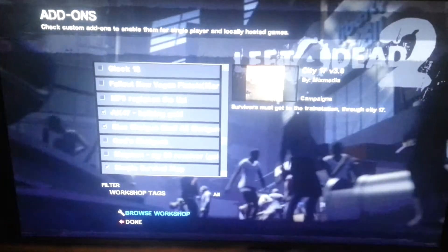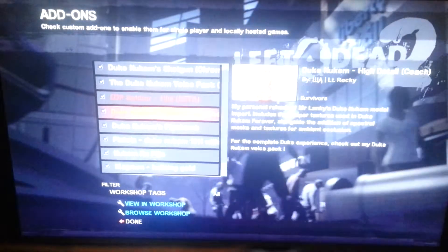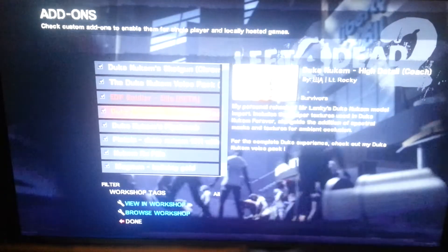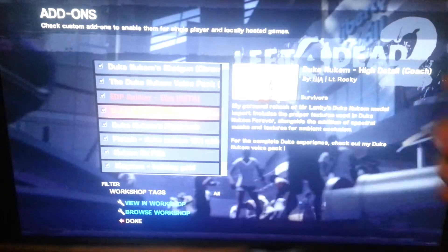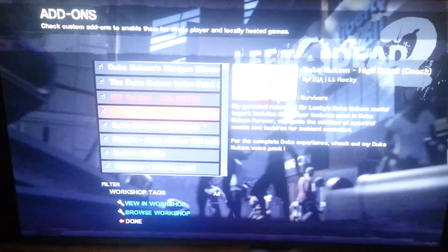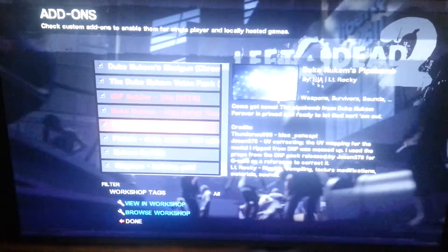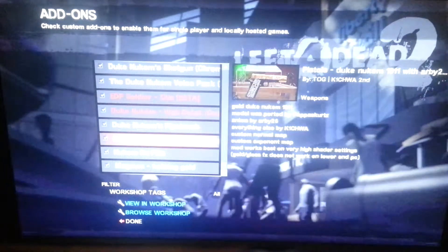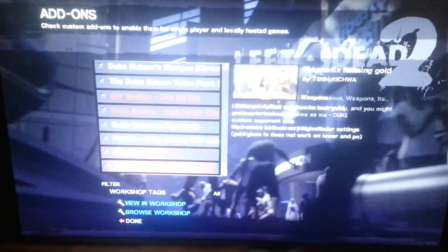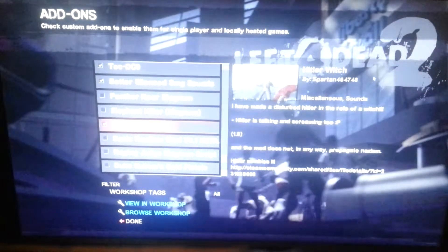Alright, we're going to be looking at the stuff I have in it. We've got the Duke Nukem mod — you probably can't see it because the screen is so bright — it's Duke Nukem, and it replaces Coach. It's very highly detailed, I've seen it myself. We've got an EDF soldier that replaces Ellis. We've got the Duke Nukem pipe bombs, a very highly detailed model from the game. The RX pills and the Magnum, which I'll explain when we get to them. I've also got the Hitler Witch, so you might see him.